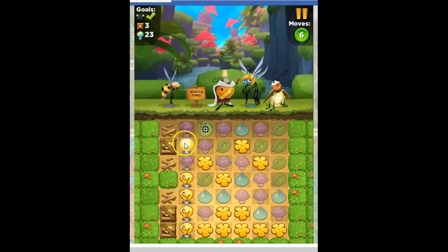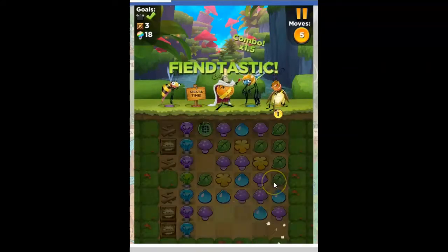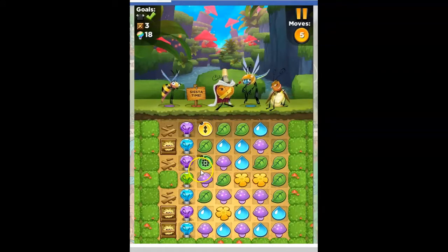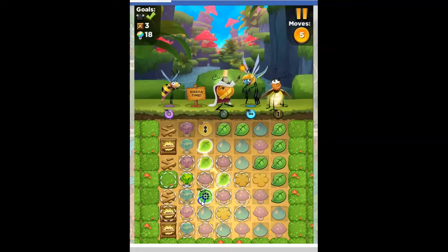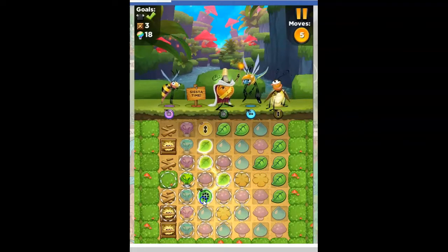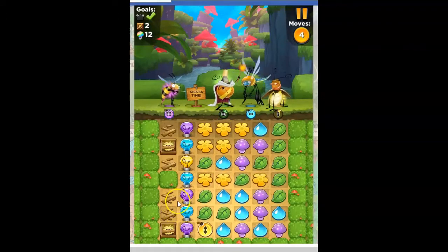I'm feeling much better about this now. Look at that — the way it changes color can impact the board a lot. Now remember, I get the bomb right before it hits the light bulb. So it's here, not there — that's what I'm going to choose. It opens up a crate completely.